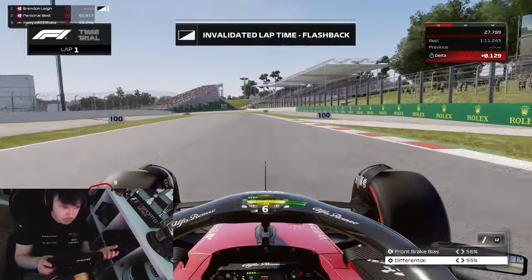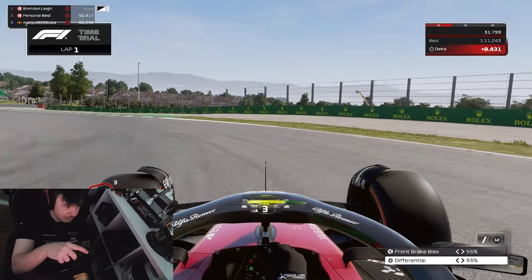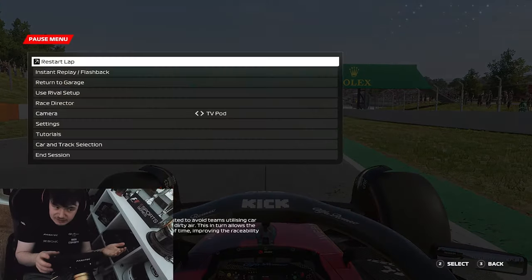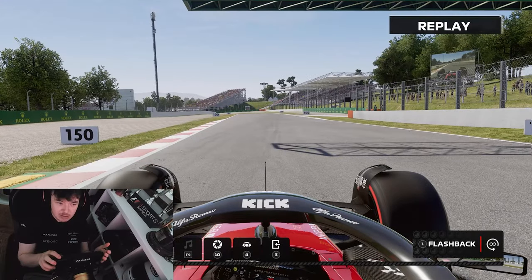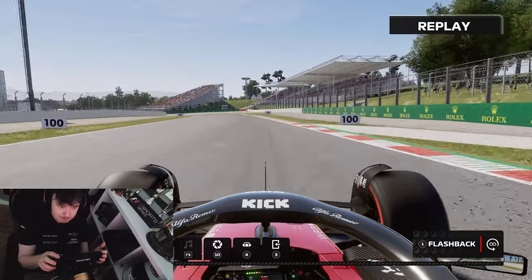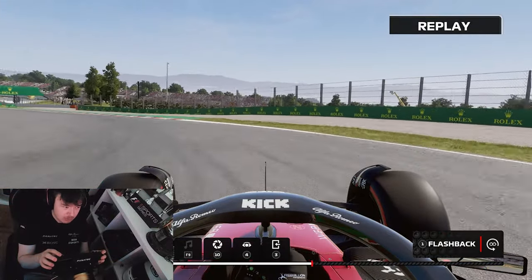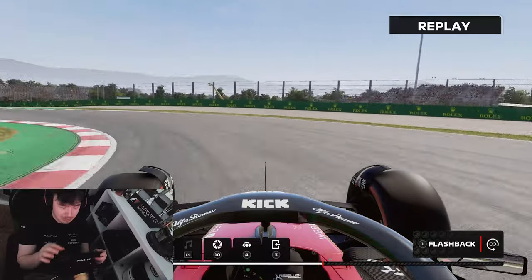What happens if we apply too little steering lock? Basically the same effect happens but as a gradual understeer around the corner, just not having enough steering lock and grip to go around the apex. Not so much sliding the tyre, but just being slow. You can see here not enough steering lock and the car is just washing out - it's just slow.